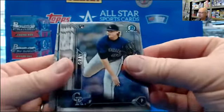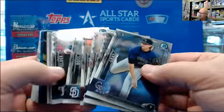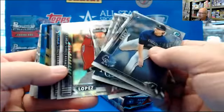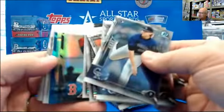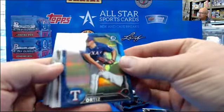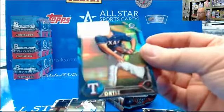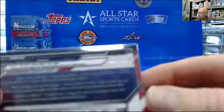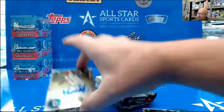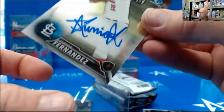Box number two. I got a little color — let's hope it's an autograph. Gray, Fernando Lopez, Austin Riley, Sam Travis. It's a color but not autoed. 110 out of 150 — Luis Ortiz — and the autograph, Junior Fernandez for the Cardinals.